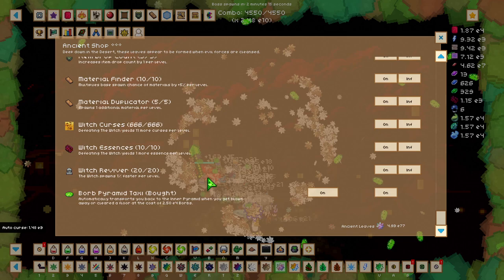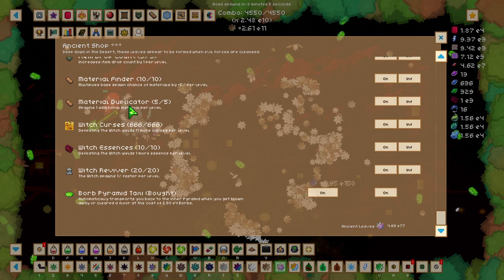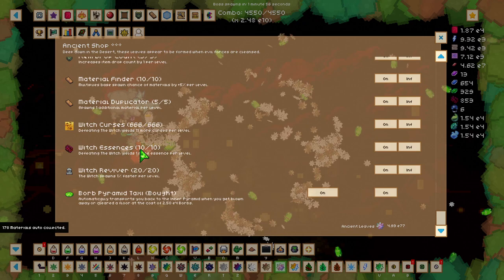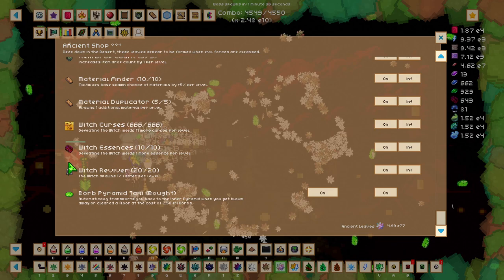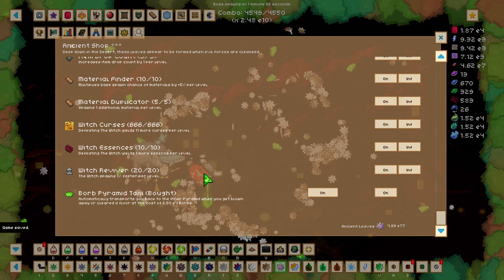There are some additional upgrades in the ancient shop to get. These include material finder, which increases base spawn chance of materials by 5% per level; material duplicator, which spawns one additional material per level; witch curses, which increases curses from the witch by 11 per level; witch essences, which increases witch yields of essence by 1 per level — getting this will basically triple the amount of essence you get; and witch reviver, which increases the spawn rate of the witch by 1% per level, very helpful if you want to farm it.